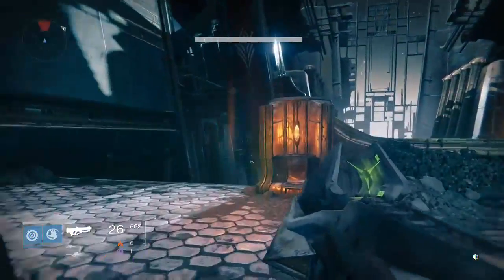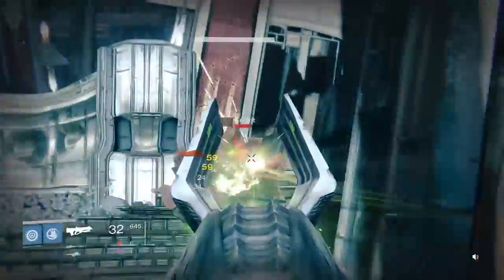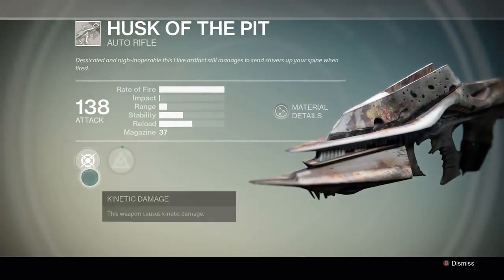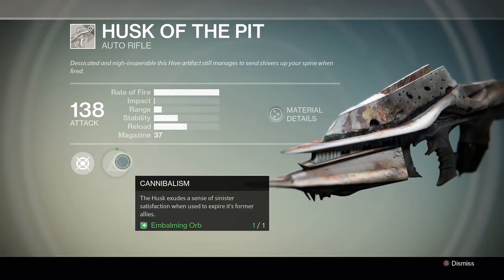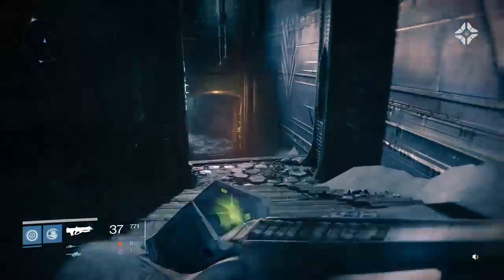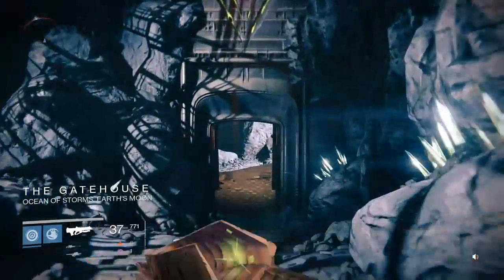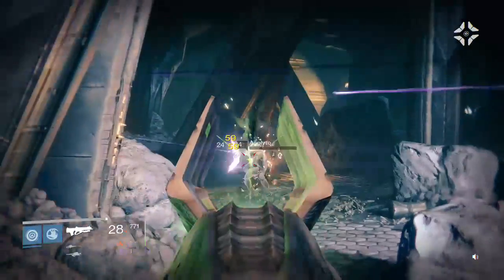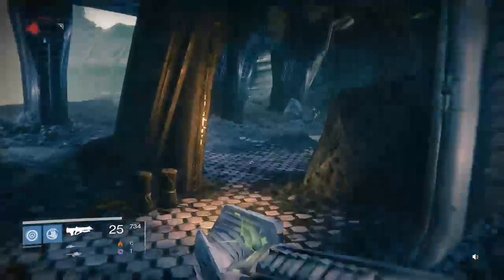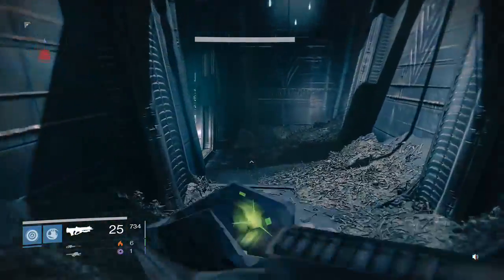The whole thing about this weapon is that it's the upgradable weapon. It starts off as a white, but eventually you'll upgrade it with the Embalming Orb, and that will give you your legendary. Then when the hard raid comes out in January, you can upgrade it even further with a piece from killing Crota on hard and make it into an exotic. It only gets its XP from killing Hive.